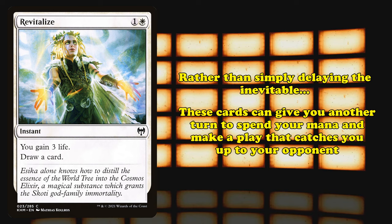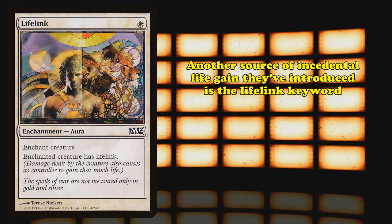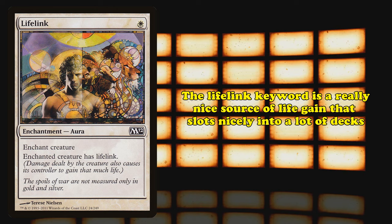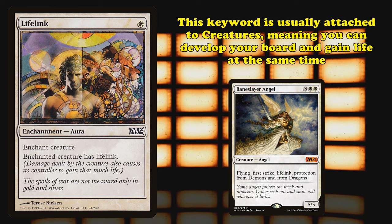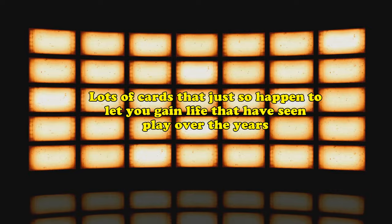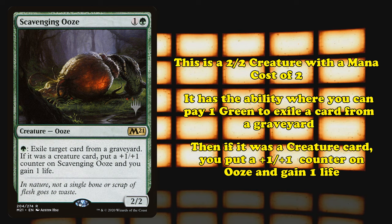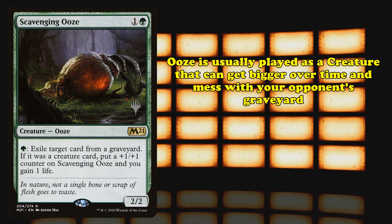Another source of incidental life gain Wizards has introduced is the lifelink keyword — meaning that whenever the card with lifelink, usually a creature, deals damage, you gain that much life. This keyword is a nice source of life gain that slots nicely into many different decks. Since it's usually attached to creatures, you can simultaneously develop your board while also gaining extra life. Additionally, lots of cards that just happen to gain you life have seen play — for example, Scavenging Ooze is a 2/2 for 2 mana that can pay 1 green to exile a card from a graveyard, and if it's a creature card, you gain 1 life and put a +1/+1 counter on it. Ooze is mostly played as a good creature that gets bigger and hates graveyards, but gaining life was a nice upside alongside those more prominent effects.